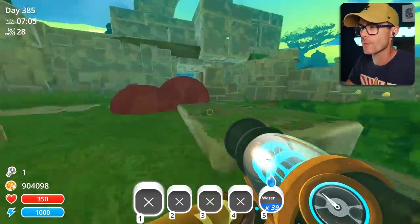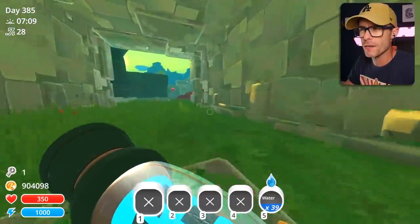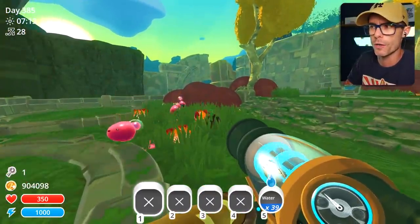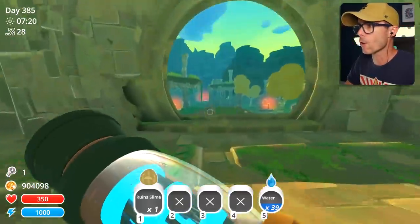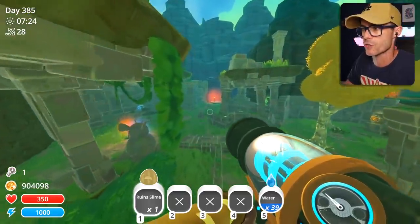The actual Twinkle Slimes are really hard to find. Apparently they're located in the areas where Twinkle Slimes would normally spawn, which is only a handful of locations. There's a ruined slime — I'm gonna grab that one. Now all these mods are available on PC if you're playing Slime Rancher on PC.